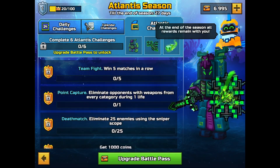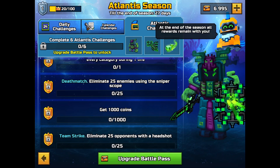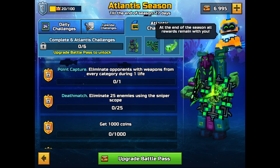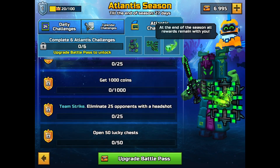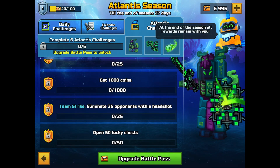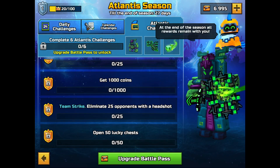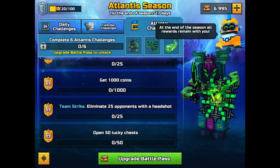For the challenges: win five matches in a row and eliminate opponents — you basically have to achieve the pro token achievement on some game mode. You also have to pick up people with sniper scopes, get a bunch of coins, and get headshots on Team Strike. They intended this because Team Strike is fast-paced. I personally have done a lot of Team Strike so I won't feel as overwhelmed as an average player. You also need to open a lot of lucky chests — the same things going over and over again.